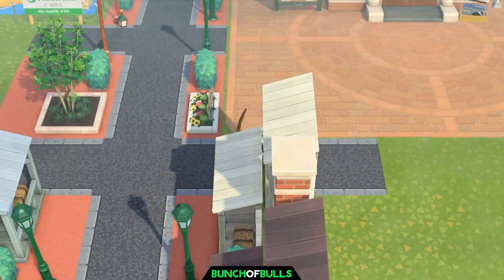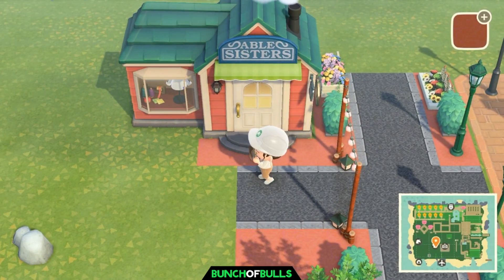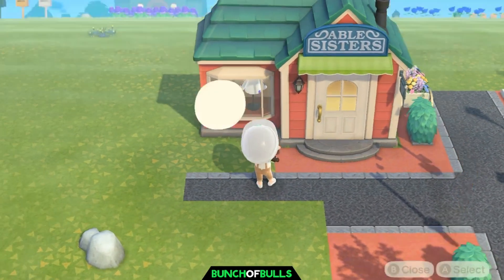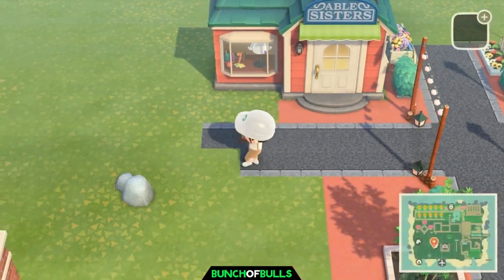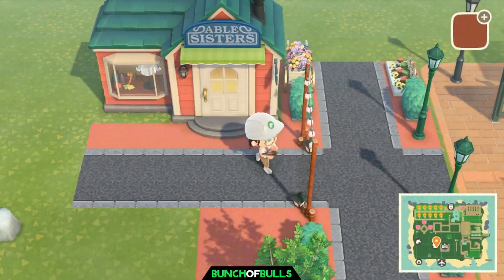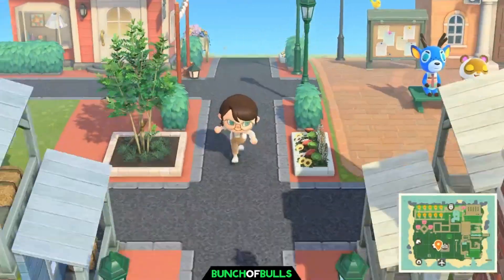Now we're putting the finishing touches since Able Sisters is done. We're going to add a little more pathway to complete that area of Main Street. These side streets aren't going to have anything else right now because we are just focusing on Main Street. And I believe that is finished.